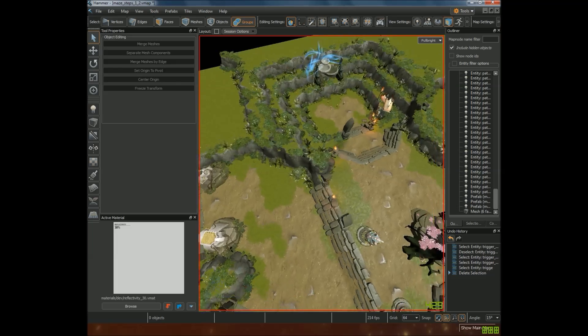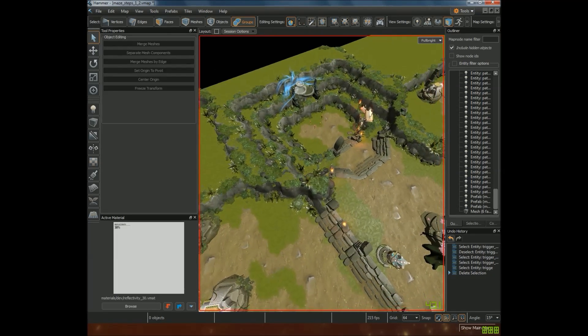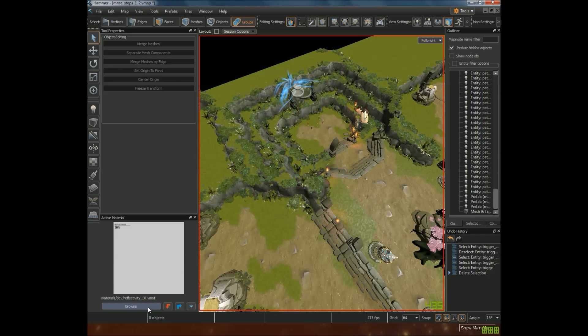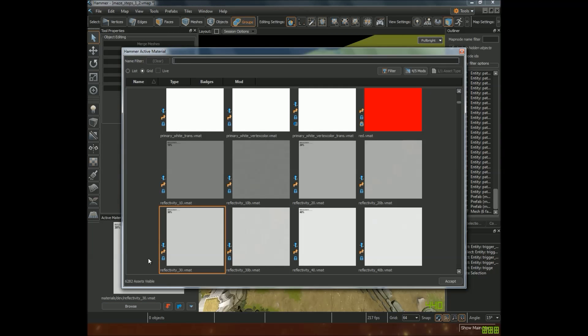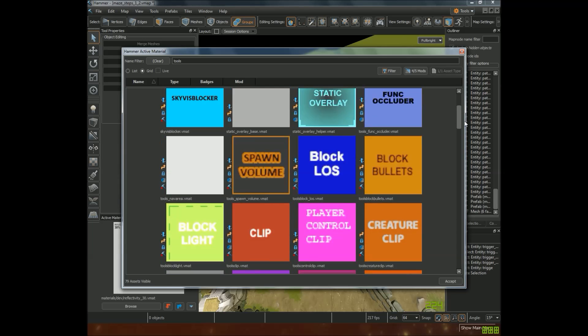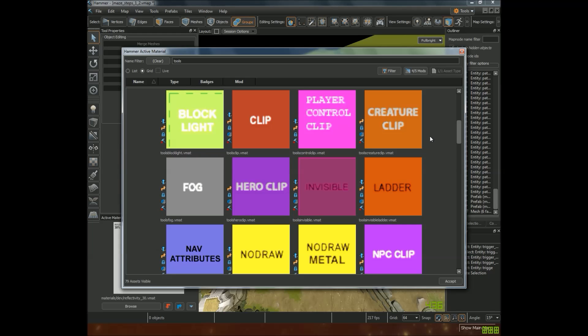Fortunately, the solution is very simple. I'm just going to go through it step by step — you'll be very surprised. First, go to the active material on the bottom right. I'm using the default layout, so try to follow along with me. It is essentially the texture library. Once you click on Browse, type in 'tools' and scroll upwards. What you want to look for is a texture called Tools Hero Clip.